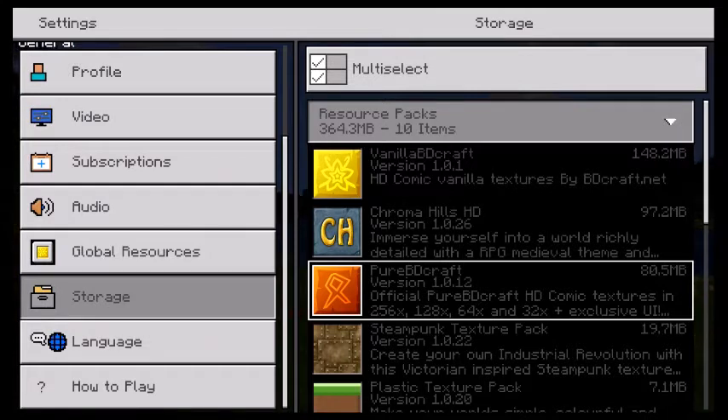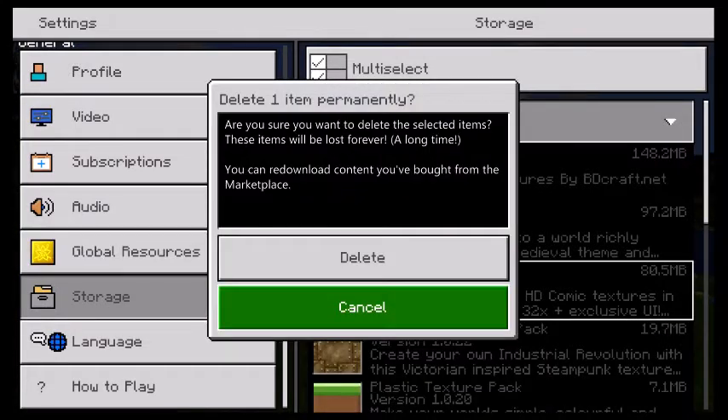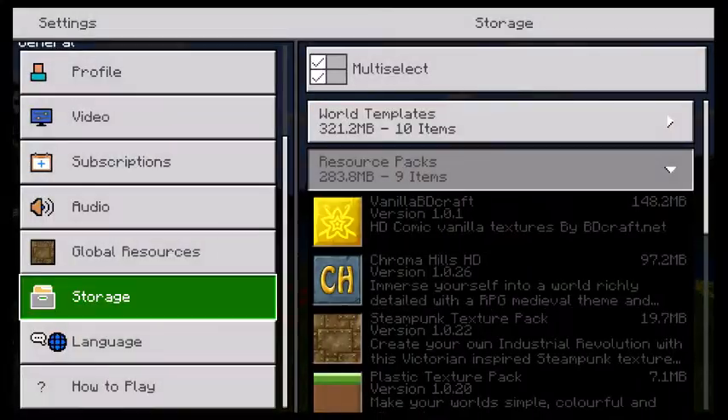This one for me is Pure BDCraft, my absolute favourite. What you have to do is you have to delete it. Then you go back into the marketplace.